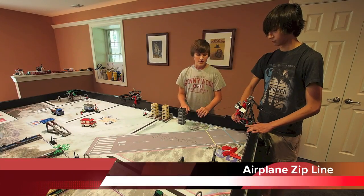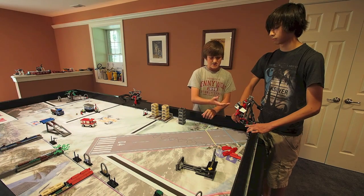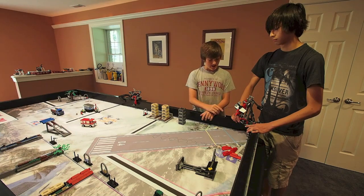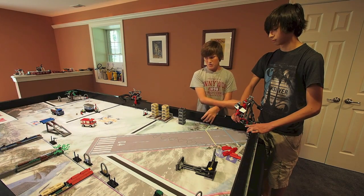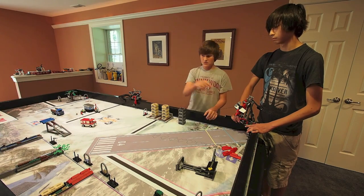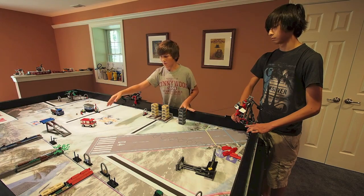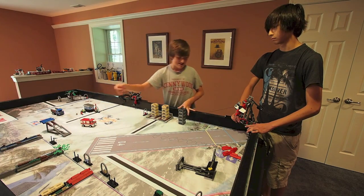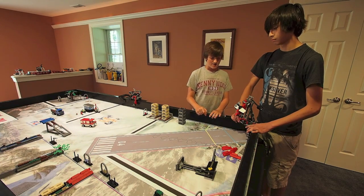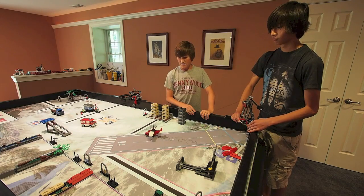For the plane mission, our team thought it's going to act like a zip line. The plane is going to be held up on this kind of crane, and the crane will be positioned towards the corner of the map, lined up with the runway. You're going to have to take the string with your robot and hook it up to something — we're not positive that it is this — and then release it by pushing down on it, and it'll swing across.